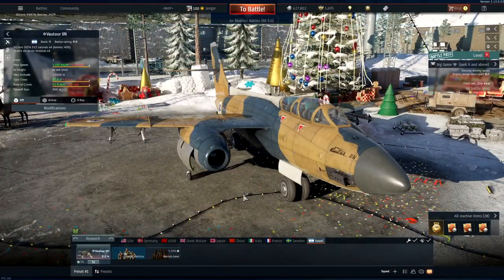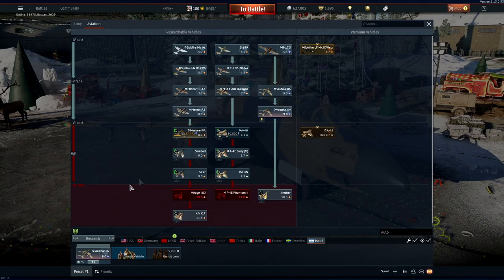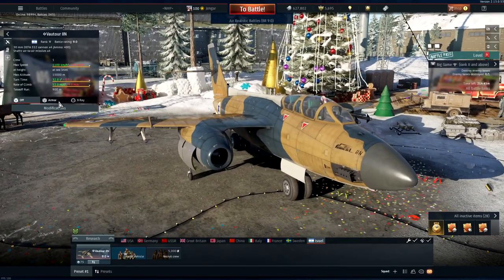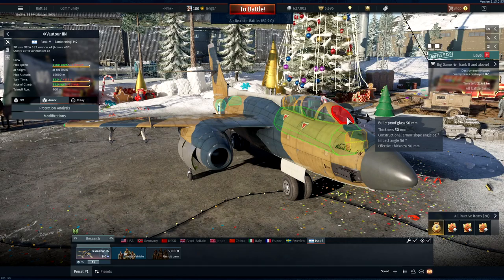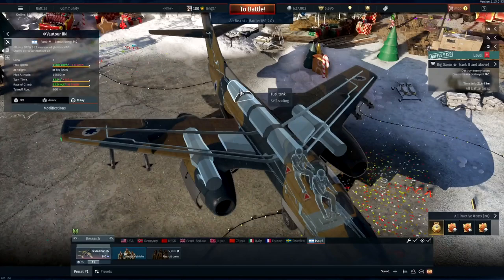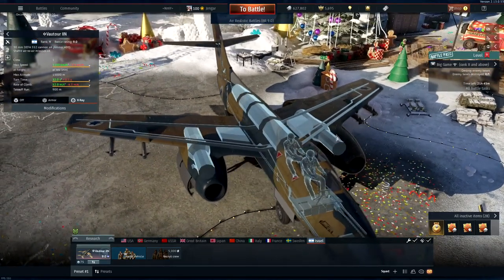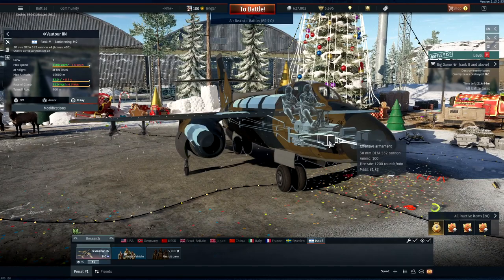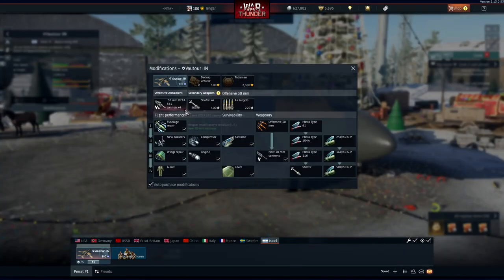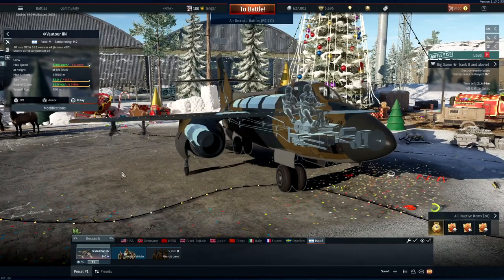We're looking at the Vatours — the 2A and the 2N — the bombers in Rank 5 Israeli. The 2A sits at 9.0 and the 2N also at 9.0. They have the same performance and engines, so I'll show just one. Armor protection looks like a box but is only 3mm — not a lot. However, bulletproof glass is 50mm, which is great. Several fuel tanks run through the main fuselage — potential fire risk. Two engines with a lot of thrust, and fantastic 30mm DEFA 552 cannons.